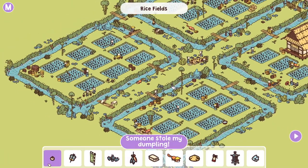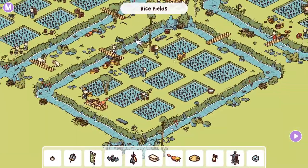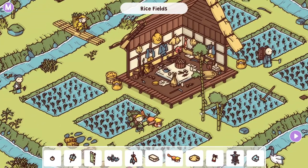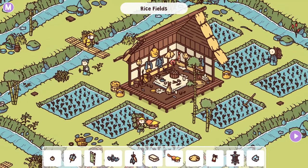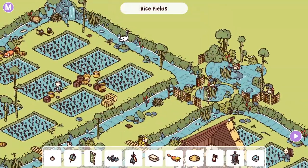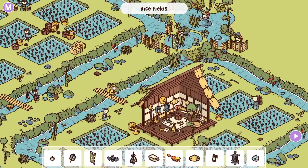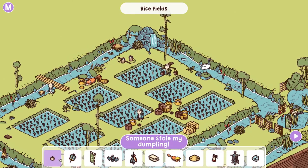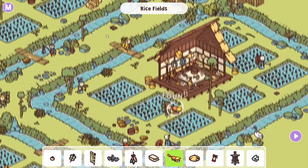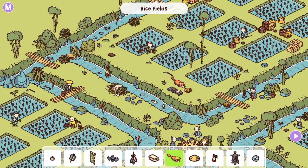Rice fields, huh? Got some rice paddies. Someone stole my dumpling — there's probably a monkey, if I had to guess. Someone stole my dumpling — is there a place where there's some dumplings? There's a bunch of food in here. Who could have stolen your dumpling though? Wait — okay, I just saw this fish. This fighting fish has defeated every fish in its river — probably keep an eye out for that. The dumpling's so small is the problem I'm running into. He looks like his friend — red panda. Red pandas are the most adorable thing, I swear — they're so cute. Ah, there it is.